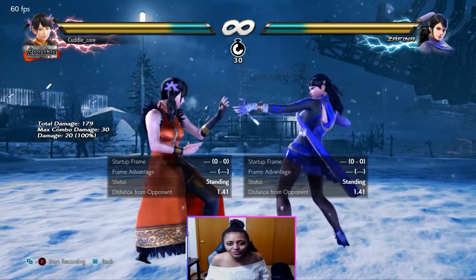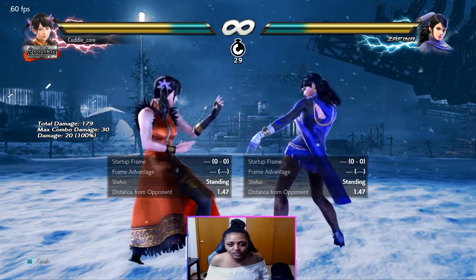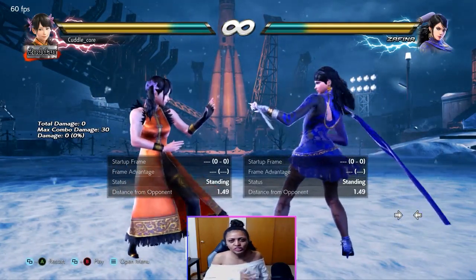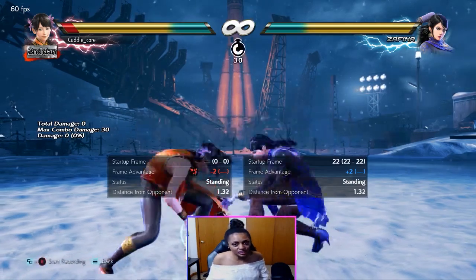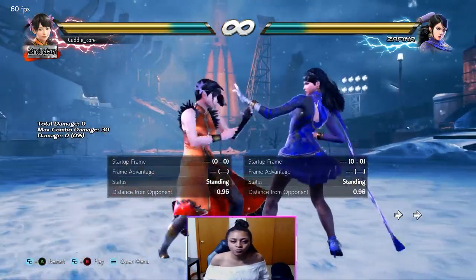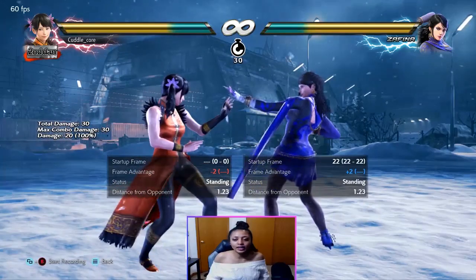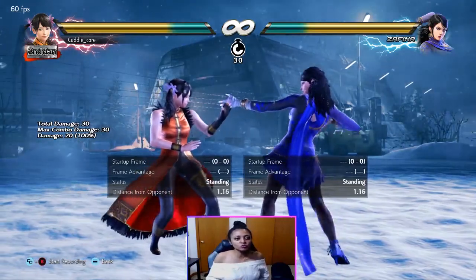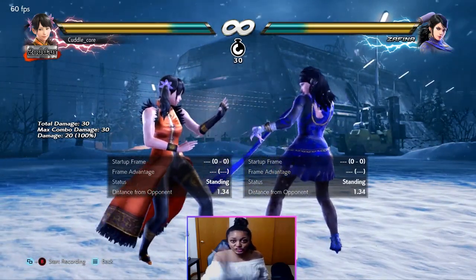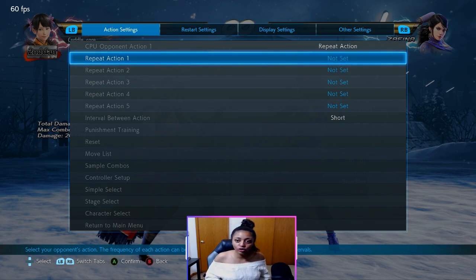Now if you do happen to get hit by down 3, things change. Down 3 by itself is plus 2, so you have some time to kind of challenge because it's only plus 2. But if Zafina does something right after down 3 — like down 3 into while rising 4 — that beats us out. Plus 2 without Mantis, and with Mantis it's plus 4. This is one of those moves where you're not really interrupting it from crouch, because this move puts you in crouch. Your options to challenge from crouch as Xiaoyu are limited, because you will get beaten out by her while rising 4 every single time.